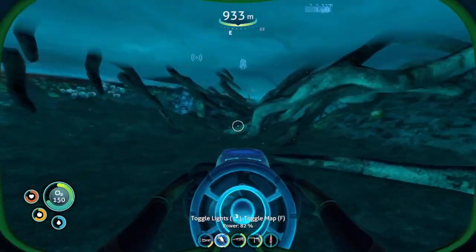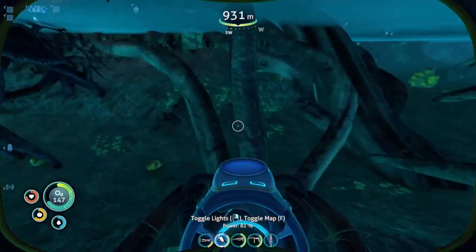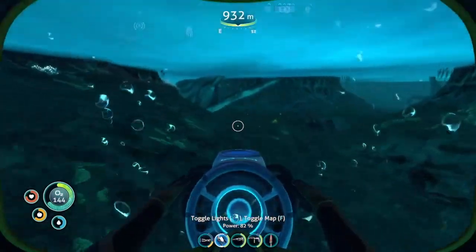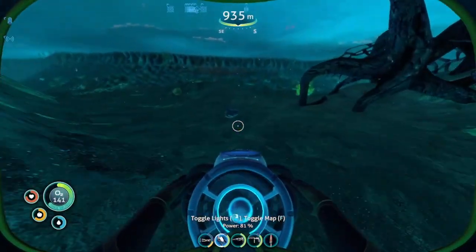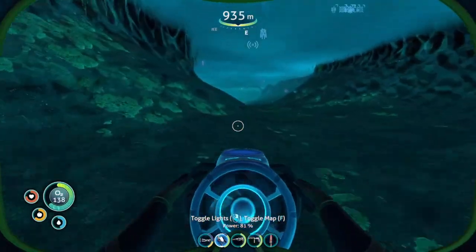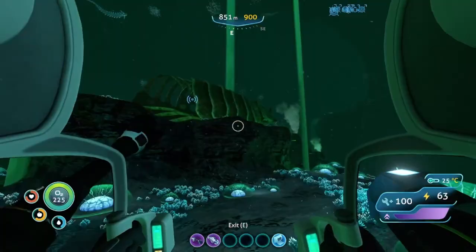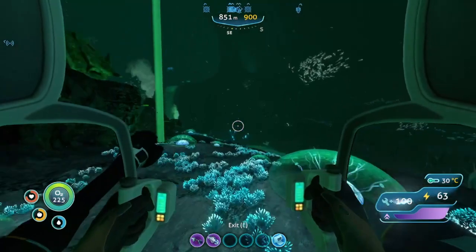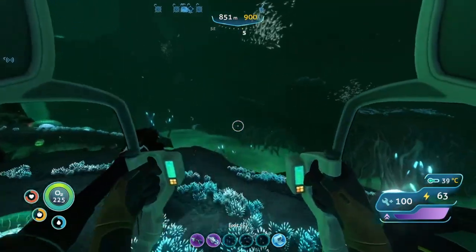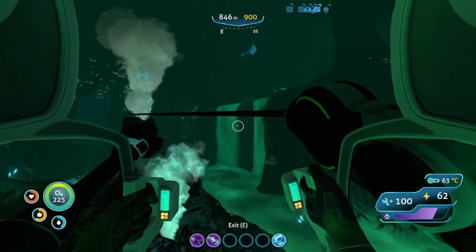I found a little deposit right there — small deposits kind of lying around. Let's see if I can find some more. That was really small, I barely even noticed it. I think this is one right here — yep, cool. Anyway, that is where you find crystalline sulfur and nickel ore. If you enjoyed this tutorial, hit that like button and don't forget to subscribe — it helps my channel a lot. I'll see you all in the next one, have a good rest of your day, goodbye.